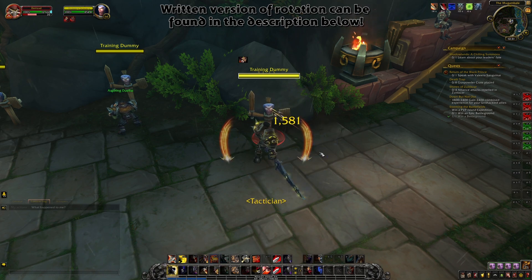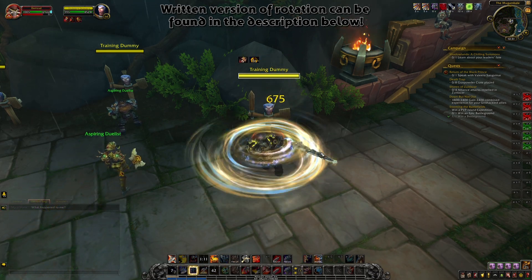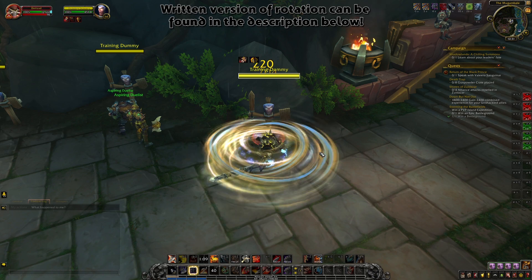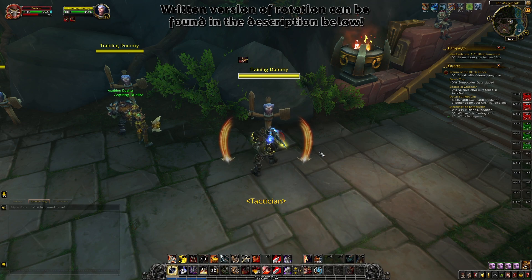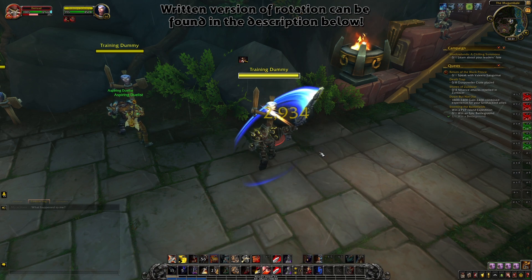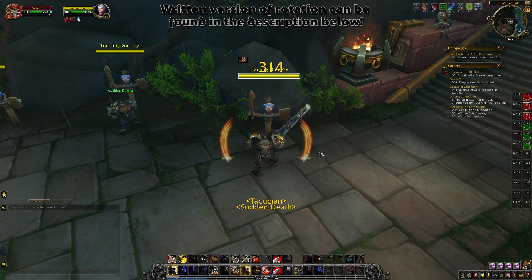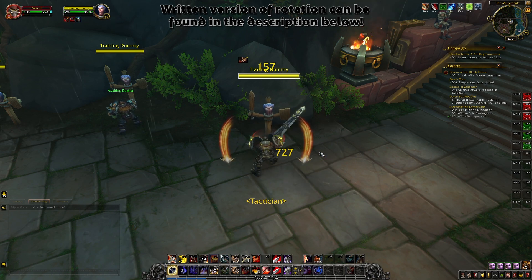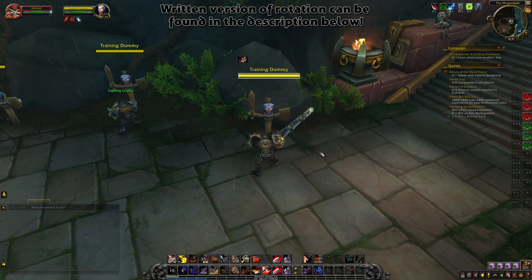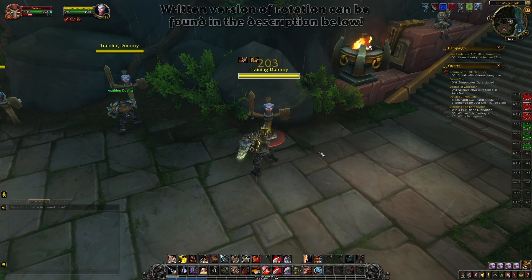Rallying Cry is a great tool if you and your group mates are going to take big damage, giving you bonus maximum health for 10 seconds. Ignore Pain reduces damage you take by 50% up to a flat amount. If an ally like a healer is about to take damage, use Intervene to intercept all melee and ranged attacks for 6 seconds. Use Berserker Rage to break out of fear, sap, and incapacitate effects. Intimidating Shout causes your primary target to cower in fear while up to five nearby enemies flee. And if you see a scary spell heading your way, use Spell Reflect to reflect it back at your enemy.